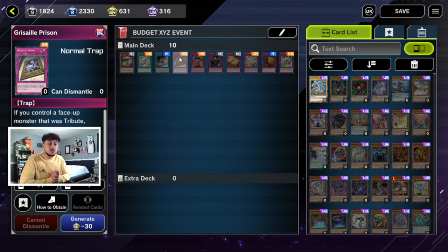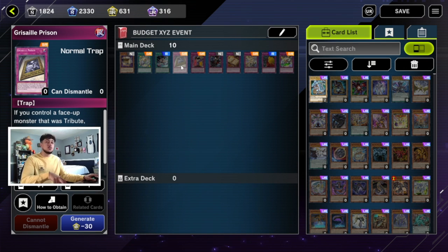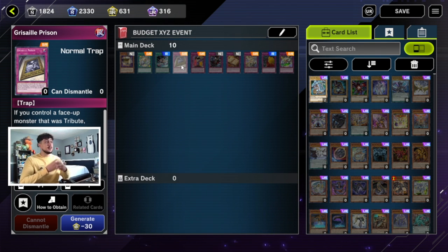Next we're moving on to some trap cards. Grisaille Prison is a really good card against Xyz decks — if you control a monster that was either Tribute, Ritual, or Fusion Summoned, until the end of your opponent's next turn neither player can Synchro or Xyz summon, and Xyz and Synchro monsters on the field cannot attack and their effects are negated. However, if this is going to be a strict Xyz-only event where Fusion and Ritual summoning aren't allowed, this card's value depends on whether something like True Draco — which uses Tribute Summoning — is still playable.